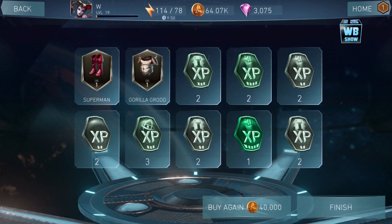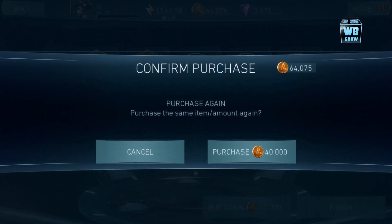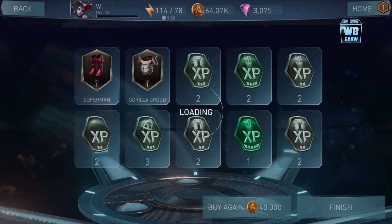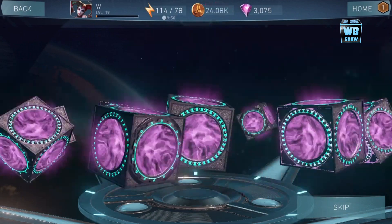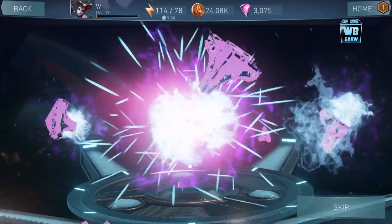Just like bam bam bam — look at that: one, two, three, four, five, six, seven, eight EXP chips. 80 EXP chips — wow. So we did 30, now 40 chests — 40 bronze chests.